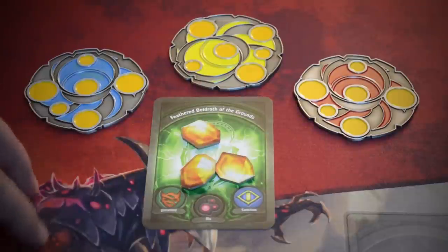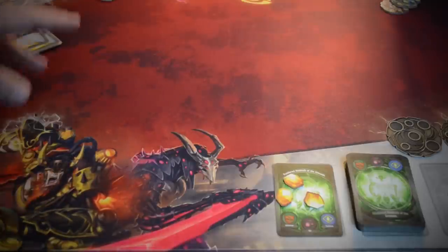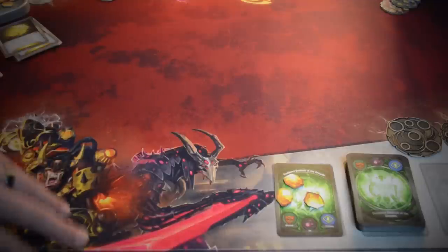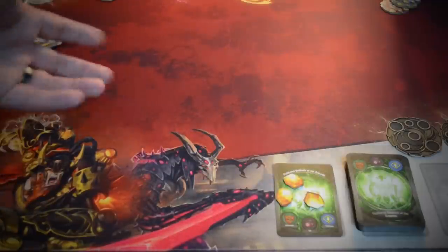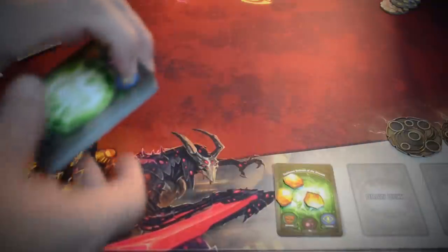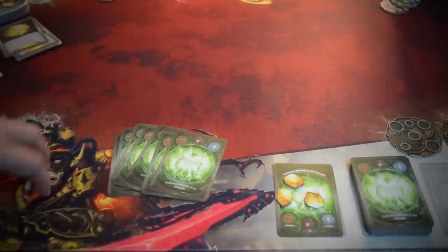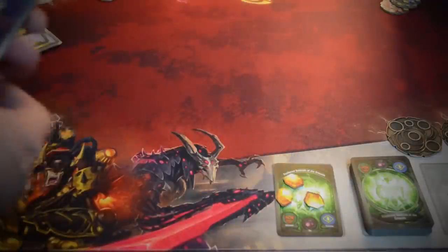I'm going to walk you through each step of a player's turn and talk about the different card types. Keyforge is primarily one versus one, although there are some multiplayer variants being discussed in the Keyforge Facebook community. All tournament and organized play will be one versus one, either in a sealed or an Archon mode. Archon is basically bring your own deck; sealed, you open the box and play with whatever you're given. To determine first player, roll a die, flip a coin, or rock paper scissors. The first player draws seven cards, but on the very first turn can only play one card from their hand.